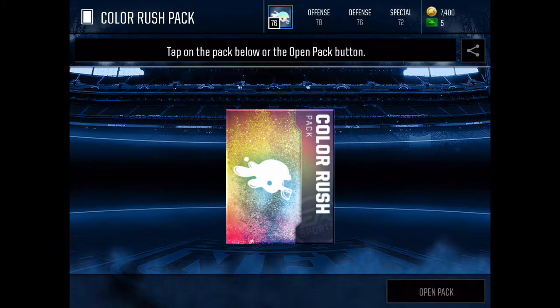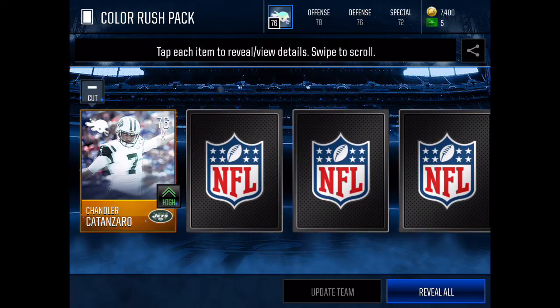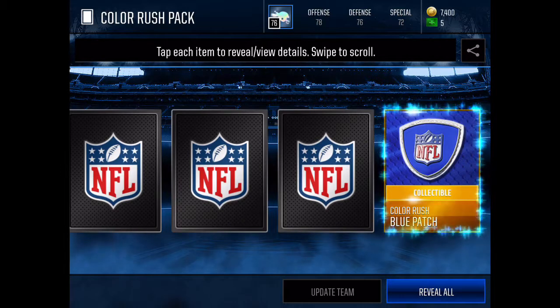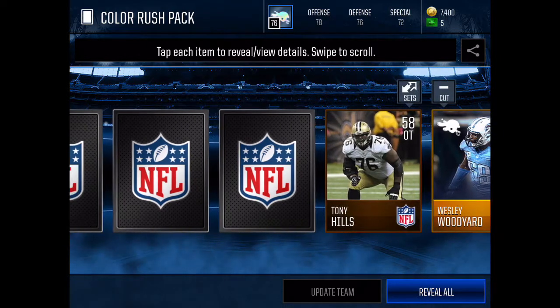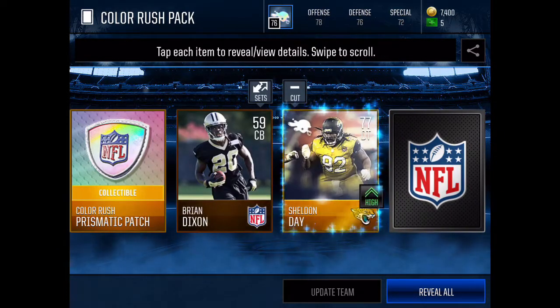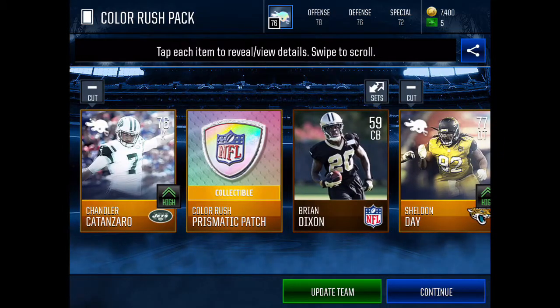Let's get into this. I hope we get an elite Color Rush, that would be amazing. Here we go — 400 cash. Oh, already a kicker, 76 kicker, that goes for like 50k. Oh, a prismatic patch — that's already like the best opening! Going to the other side — oh, a blue patch, nice! A 79 Wesley Woodyard. Here are our bronze — oh nice, a yellow patch. Oh my gosh, all this stuff is like worth 50k or more.